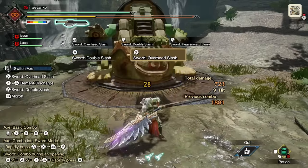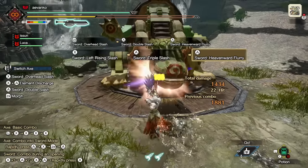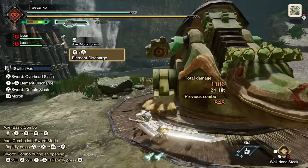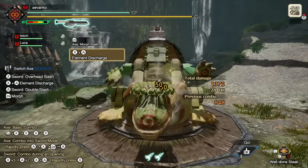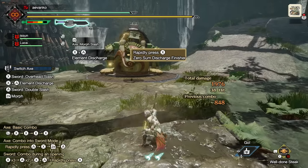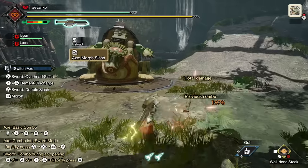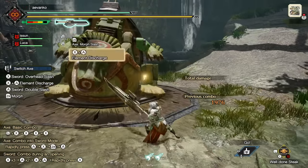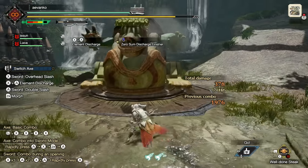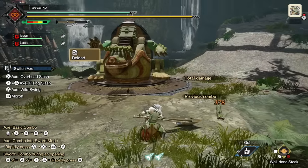The next mechanic I want to cover is the Zero Sum Discharge. Once you're in an Amped State, your hits from both Sword Mode and Axe get phial explosions, making you very powerful. If you do an Element Discharge while you're in an Amped State, you'll clutch onto the monster and do the attack on that body part. You cannot be shaken off during this attack, but you will take damage so please be careful. This is more powerful than a normal Elemental Discharge and allows you to focus all of your attacks on a specific part of the monster. If you feel you are in danger, you can just stop inputting X and you'll end the Zero Sum Discharge a bit faster.